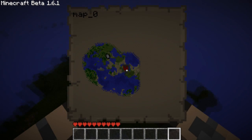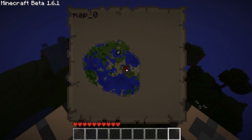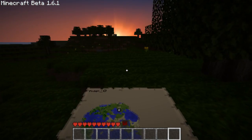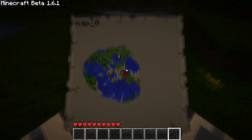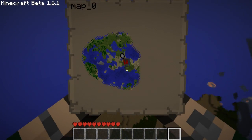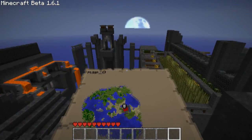Hopefully in the future we can mark positions in maps and label it, like 'home' or something like that. That would be pretty great in my opinion. My lava castle is over here, so we'll just come right here. And we won't get lost, congratulations.